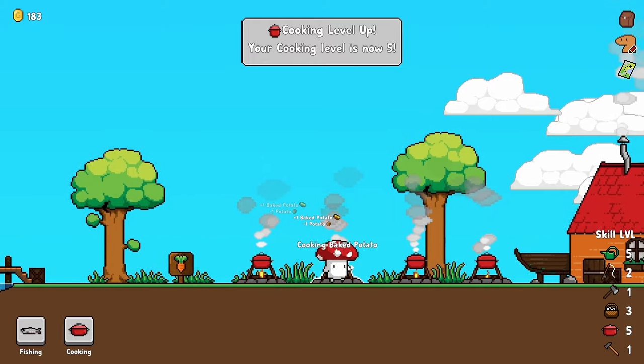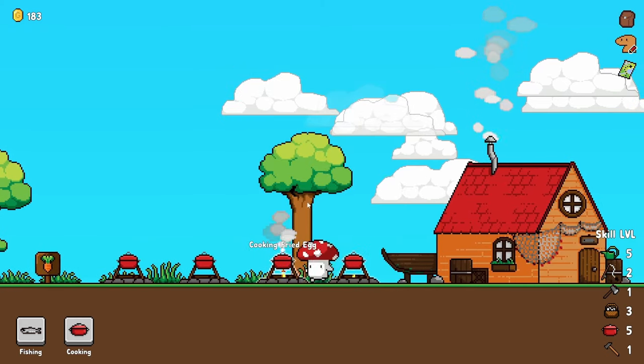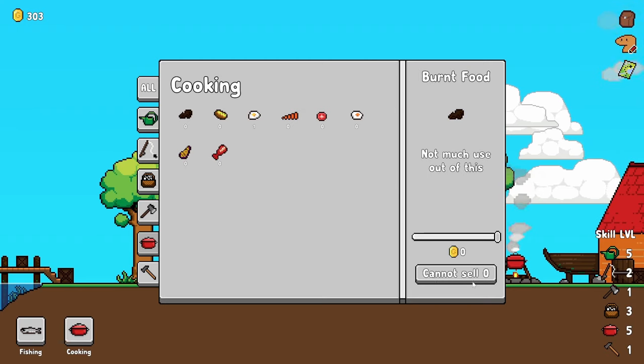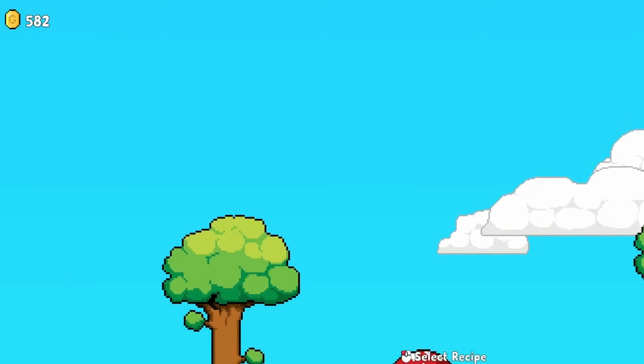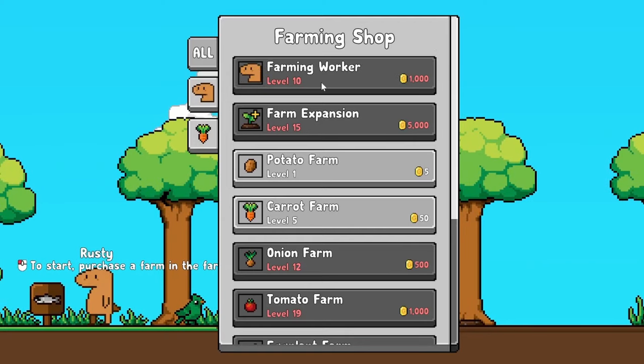Now that all the potatoes are cooked, we'll go ahead and fry the eggs as well. Baked potatoes give us 120 monies — that's really good. We also have burnt food that we can't sell for anything. Three birds worth a lot of money — we have 582 monies already. The birds are very helpful for that. And speaking of help, we can hire a farming worker to automate the process for us.